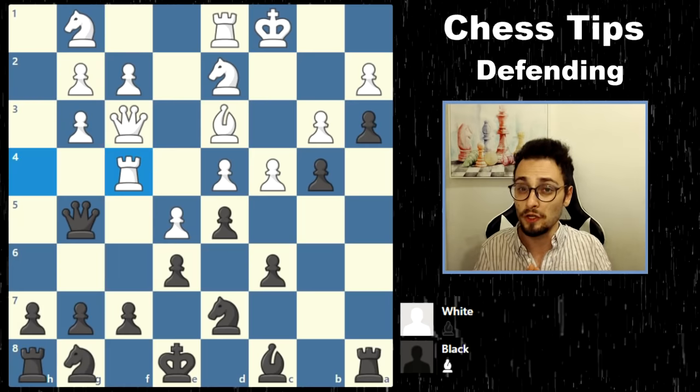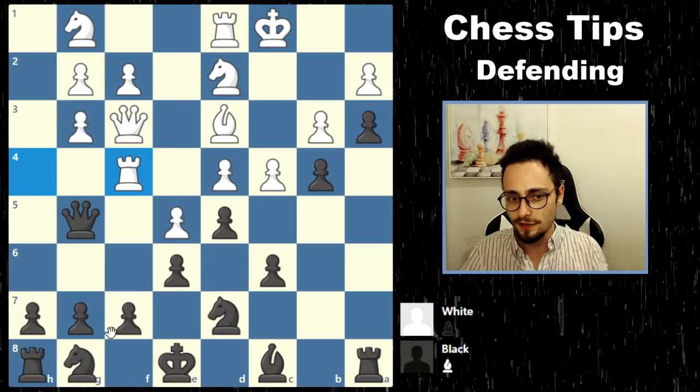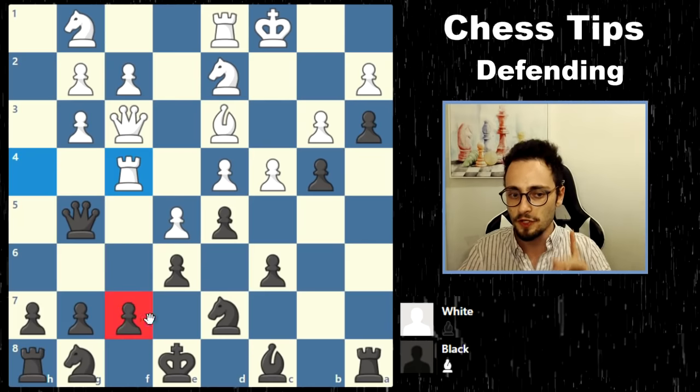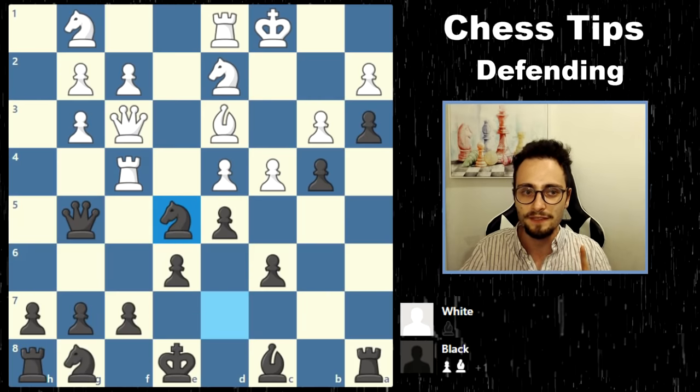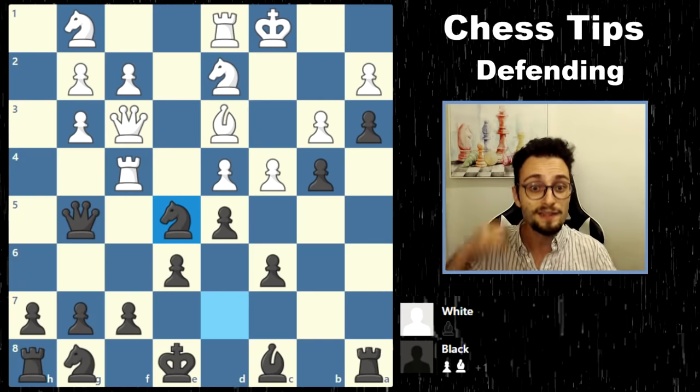Your pawn is under attack, but there's another way — a knight can defend this pawn. The stunning move Knight takes E5, which at first glance looks like it doesn't make any sense. But this is the second type of defense that exists in chess — the countershot, the counterattack.